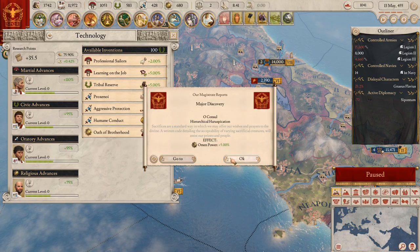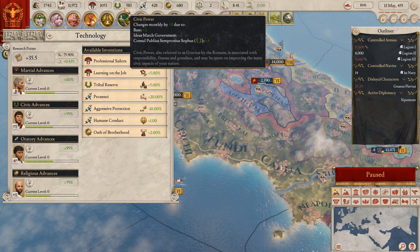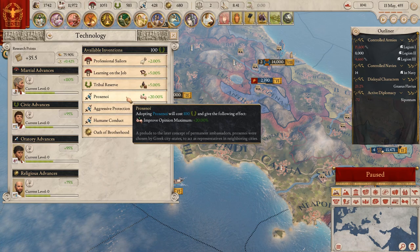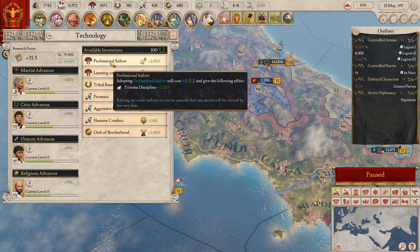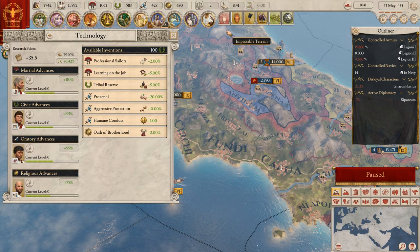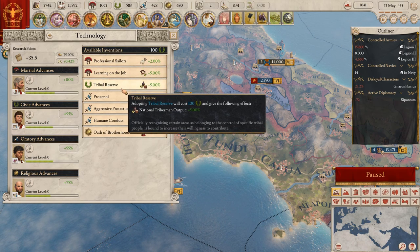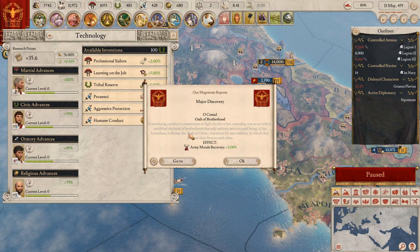I have a lot of civic powers now - diplomatic reputation, fabricate claim, and other options. Improving opinion is kind of handy because we still need to get that done. I should have taken these two way earlier. As you can see the tutorial does guide you through the game but doesn't really tell you what to do first. I also kind of want the armor recovery option.